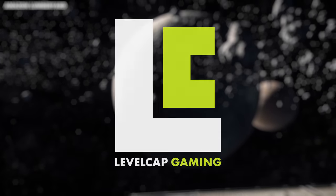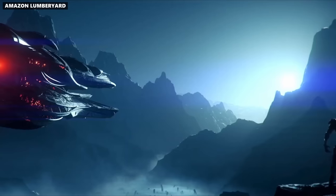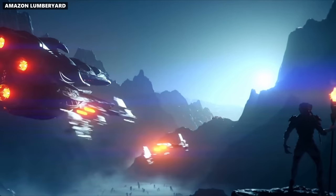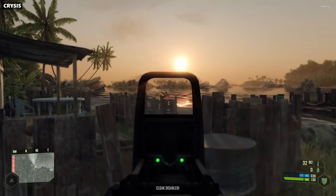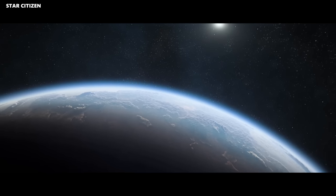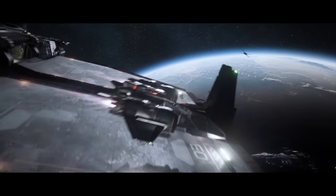The Star Citizen game engine is based on the Amazon-owned Lumberyard engine, which is based on the CryEngine - the one used for Crysis. Star Citizen was originally developed on the older CryEngine and then swapped over to Lumberyard to better integrate with Amazon Web Services and cloud computing tech.